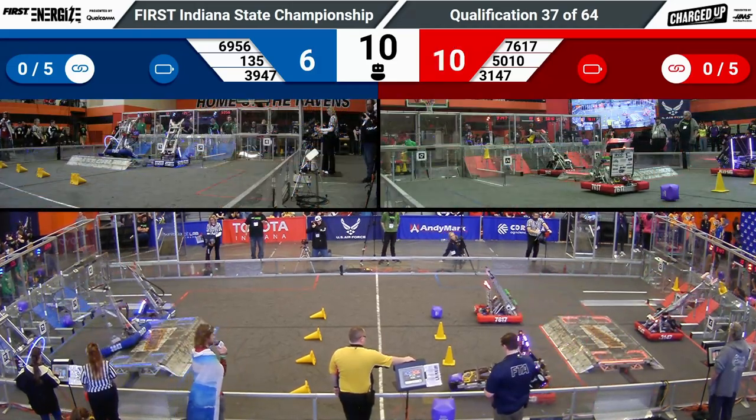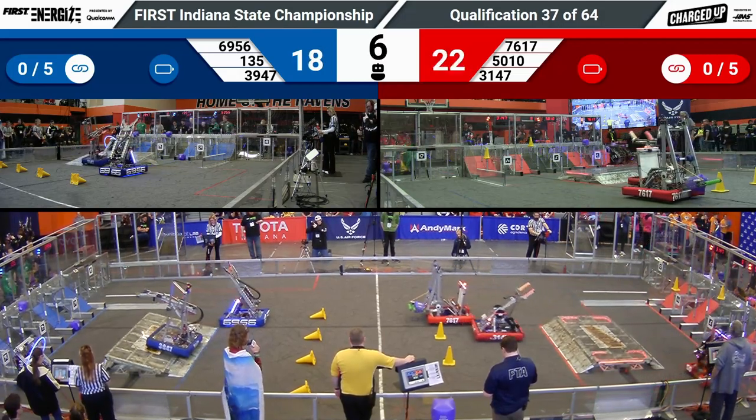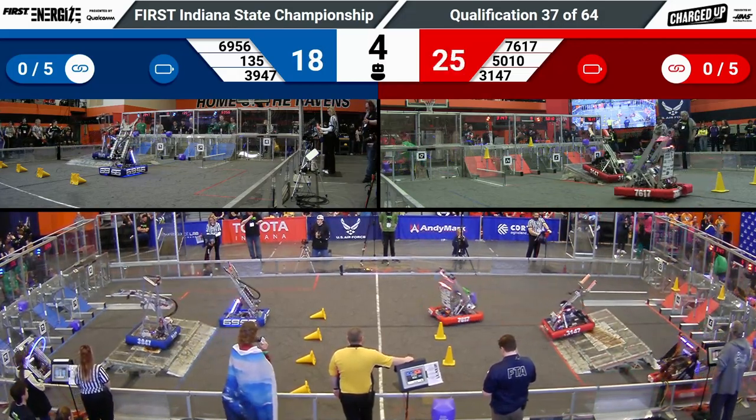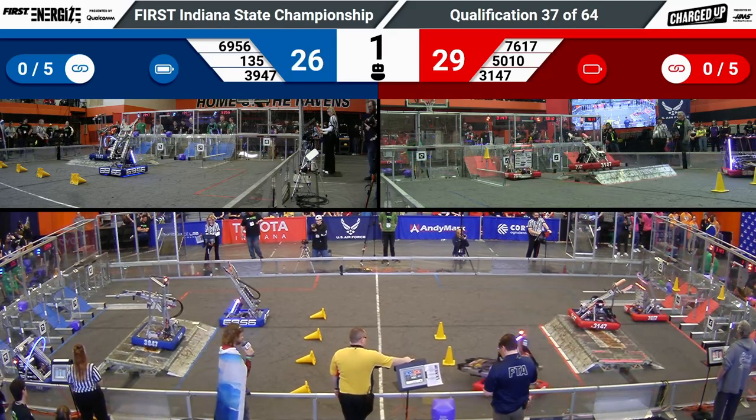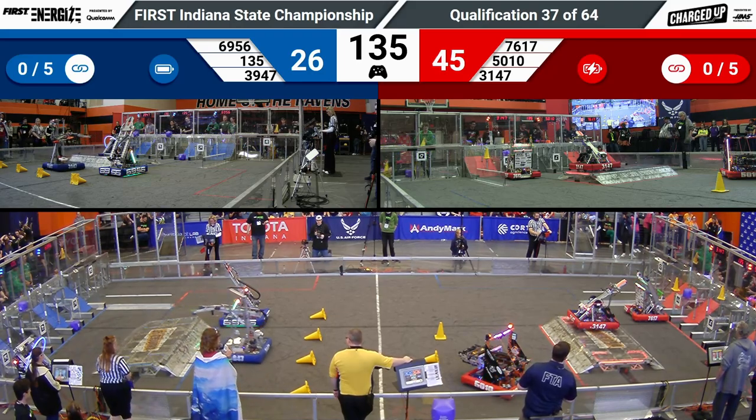Three blue cones up high for the blue lines. Red Alliance currently grabbing game pieces. 76-17 looking for a double game piece. 50-10 is barely grabbing, missing, then grabbing an extra cone.